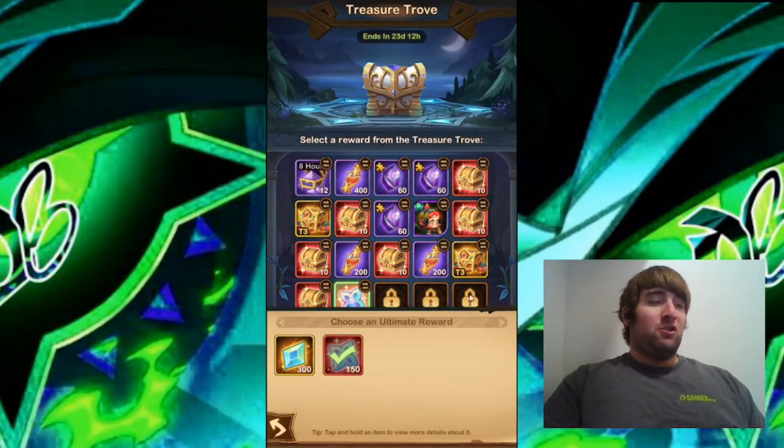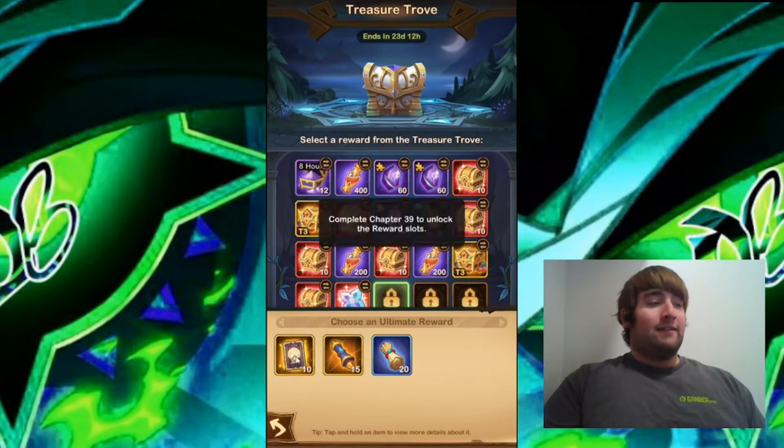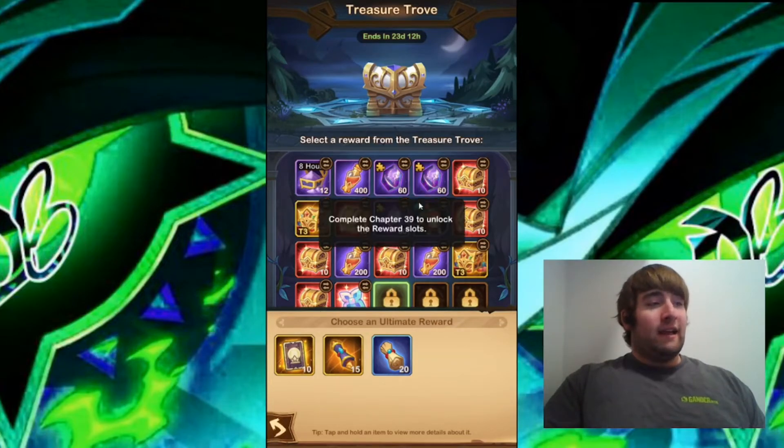The next one I do not have unlocked, unfortunately, because I'm not far enough into the campaign. It offers 10 Stargazer cards, 15 Faction Scrolls, and 20 Normal Scrolls — a very nice selection. I think I would probably go for the Stargazer cards because I'm always looking for Celestial and Hypogean heroes. You have to complete Chapter 39 to unlock this.